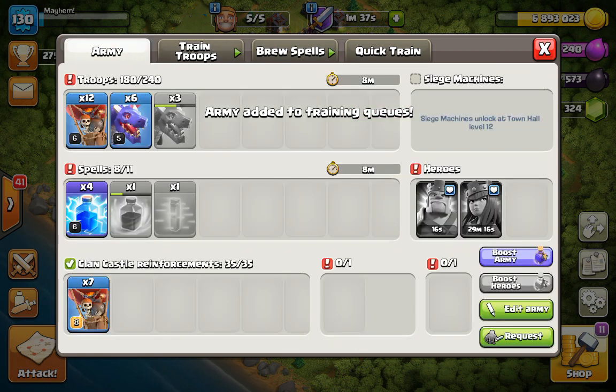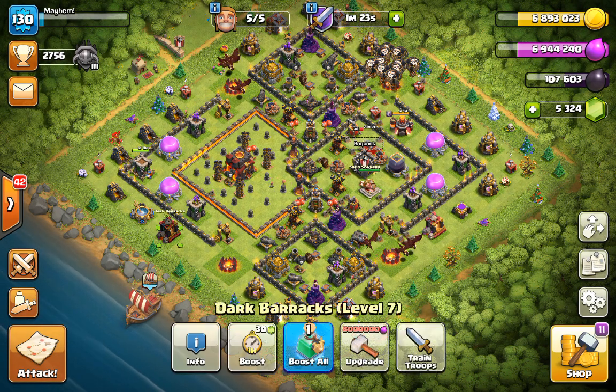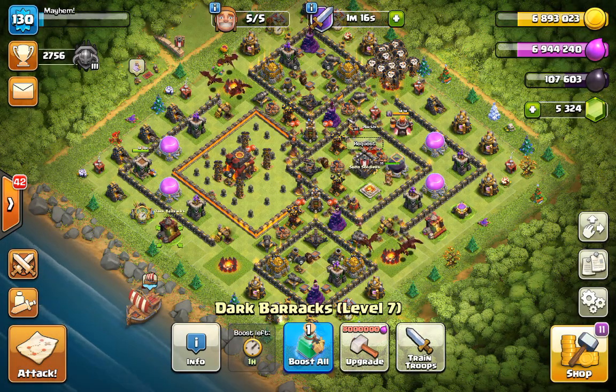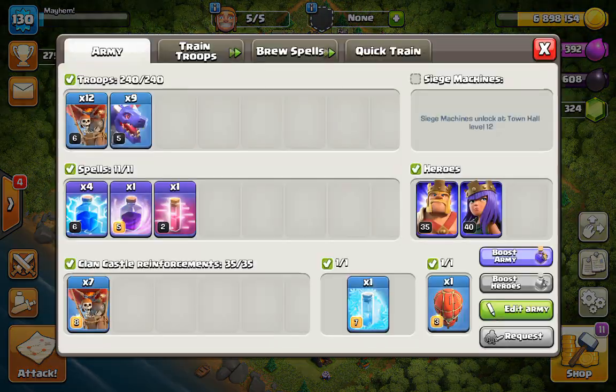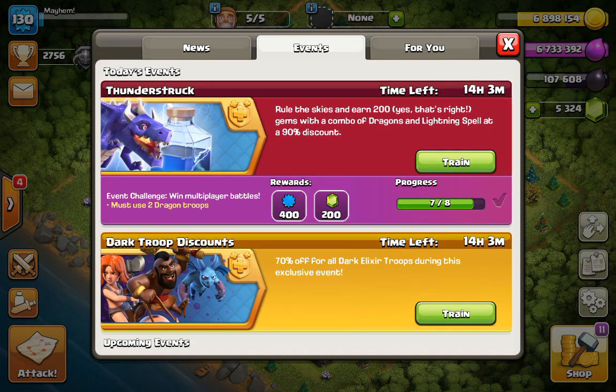We're going to get the next army trained up so we're ready. Look at my queen — she's got about 29 minutes left. But see these balloons down here from the slammer — those are still there because the slammer did not deploy. I've got five potions so I'm going to boost training to get my queen back up quicker. Now since this is my last attack, I'm going to train up a queen walk miner — I want to practice with that comp. I'll finish the event after this and I may make an episode on it later.